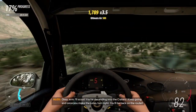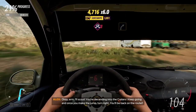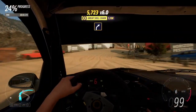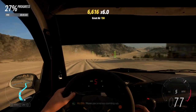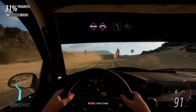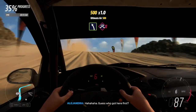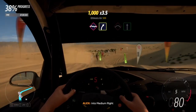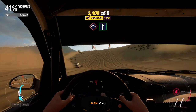I'll scout — you're descending into the craters. Keep going and once you make the jump, turn right — you'll be back on the route. More pace notes coming up: easy right, bumps, into crest, easy left, into jump. Guess who got here first! Bumps into medium right, pressed and flat out.